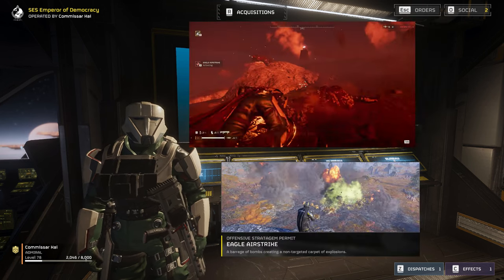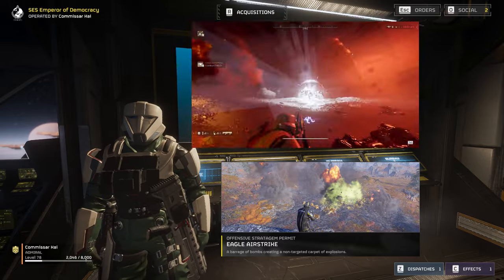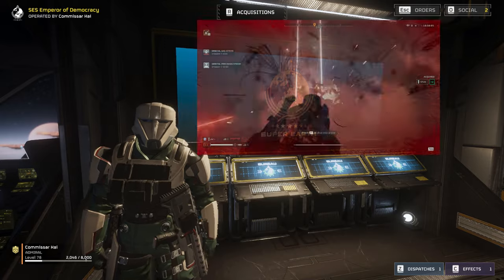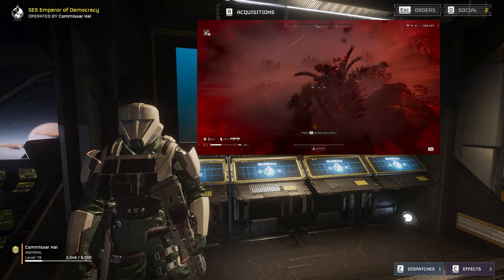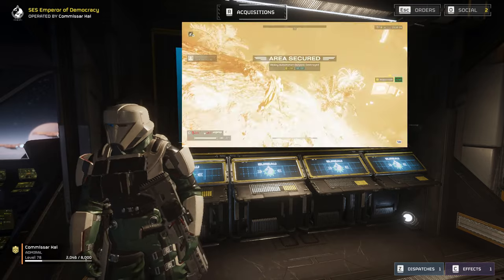For support, we're bringing Eagle One loaded up with high explosives, ready to take on any patrols, Fabricators, or any other dumb communists in need of liberation. We're also bringing the Orbital Gas Strike — great because of its extremely low cooldown and its ability to wipe out hordes of smaller bots while weakening anything bigger. It can also destroy Fabricators if you call it right in front of their door.